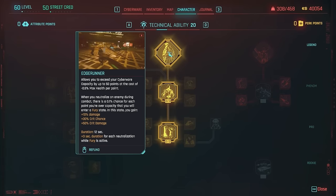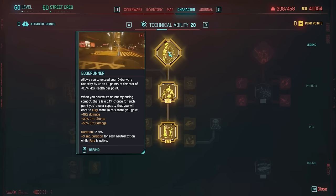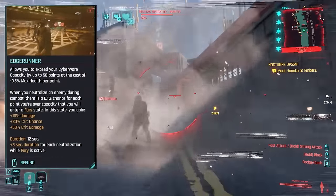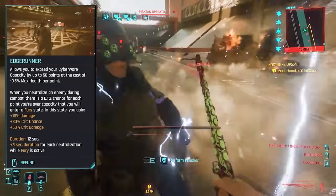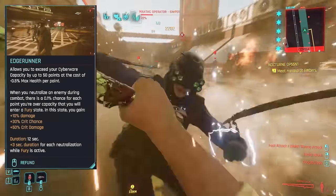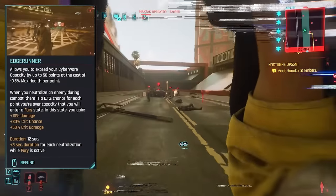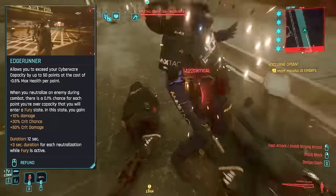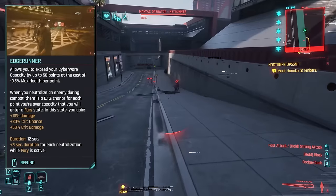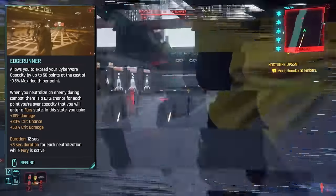We also have Edgerunner — this is pretty much Cyber Psychosis. Main does go Cyber Psycho in the anime. This allows you to exceed your cyberware capacity by up to 50 points at the cost of minus 0.5% max health per point. When you neutralize an enemy during combat, there's a 0.1% chance per point you're over capacity that you will enter a Fury State. In this state, you gain 10% damage, plus 3% crit chance, and plus 50% crit damage. The duration is 12 seconds with plus 3 seconds per neutralization while Fury is active — so as long as you're killing targets, you can keep up your Cyber Psychosis.